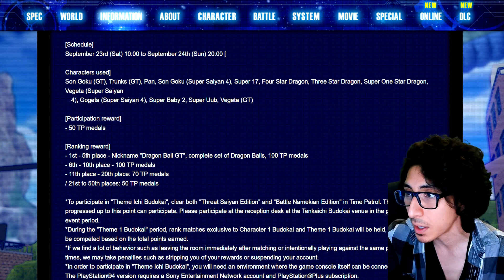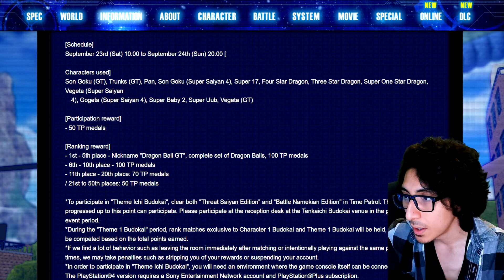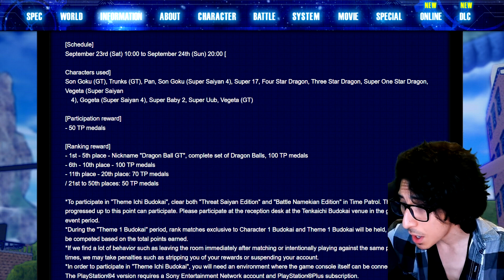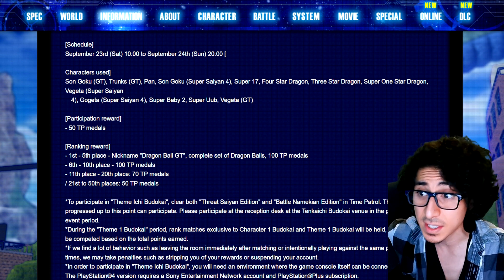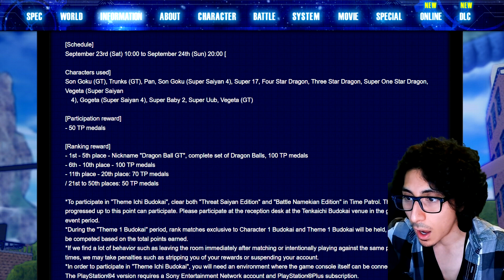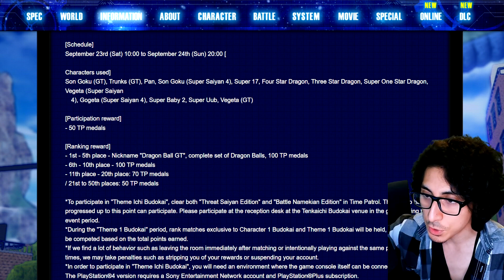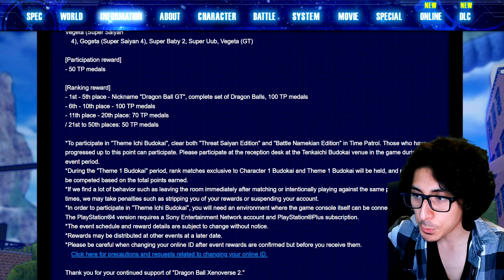First through fifth place also gets you a complete set of Dragon Balls, which you can use for wishes like Zeni or EXP, plus a free 100 TP medals. Sixth through tenth gets 100 TP medals. Eleventh through twentieth gets 70 TP medals, and twenty-first through fiftieth gets 50 TP medals — all in addition to the free 50 from just participating.